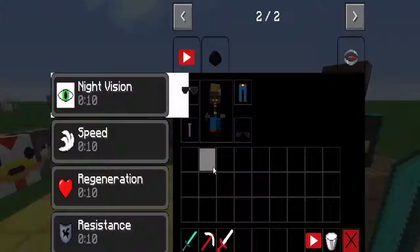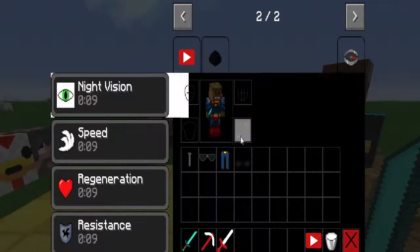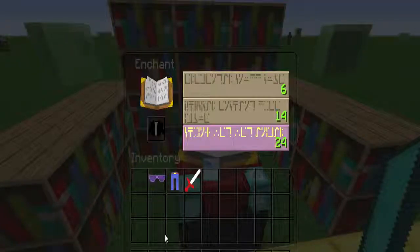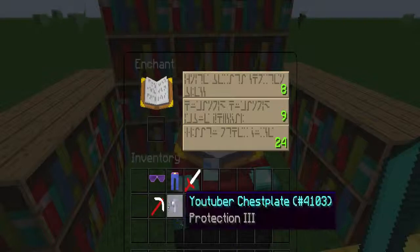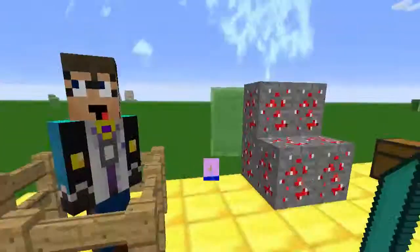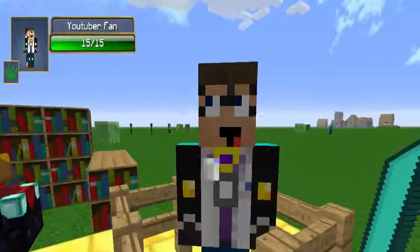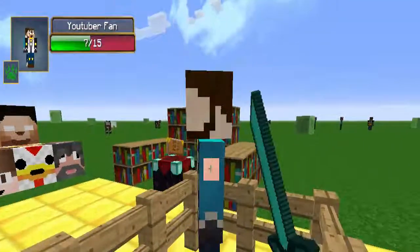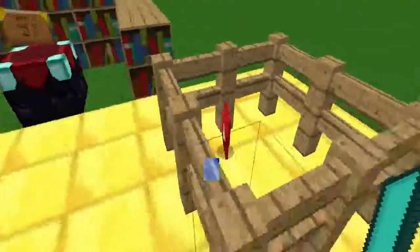I do believe that we could enchant all of this except for the YouTuber Sword. And this is a mob called the YouTuber Fan, and when you kill it, it drops the YouTuber Essence as you can see, and some experience.